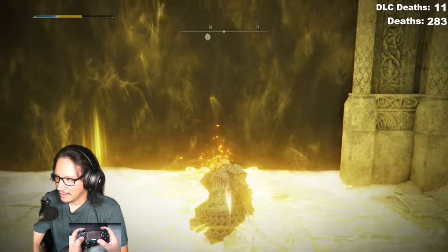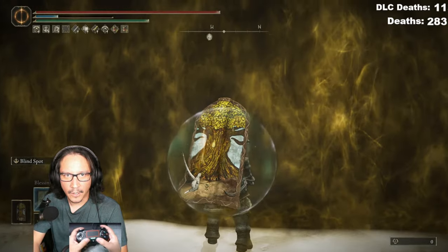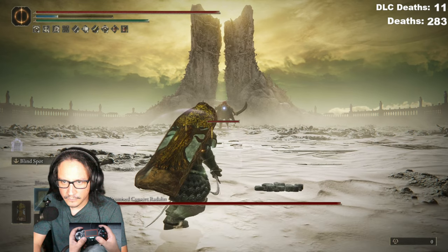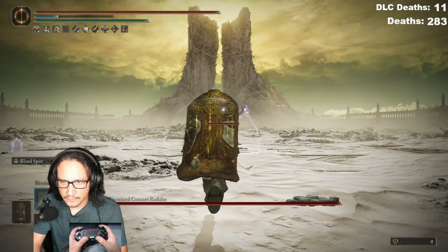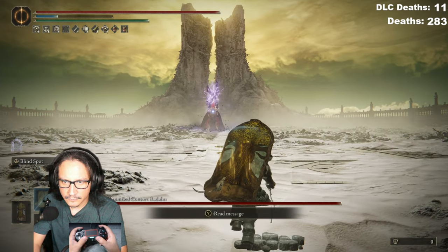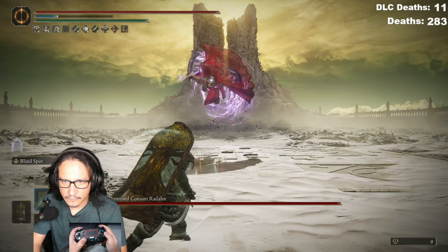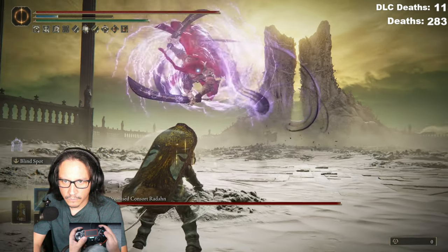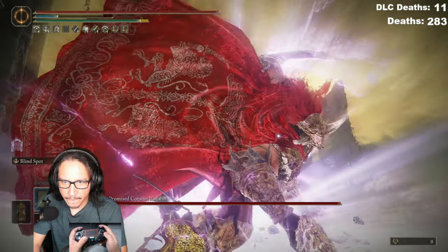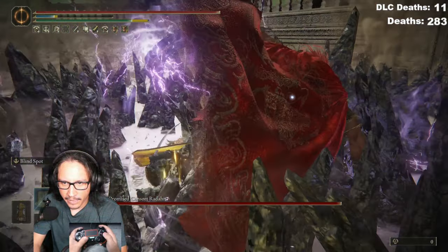So when I walk into this door I'm all buffed up. The very first move he will 95% of the time do is this move right here — and all you gotta do is be patient. Wait for him to get to you. When he jumps towards you, don't jump, don't dodge, don't do anything — wait for him to kind of just stay like that, and then dodge. Then you can start to punish right here, because it takes a little bit for him to get up.